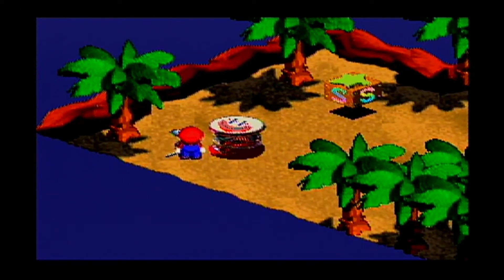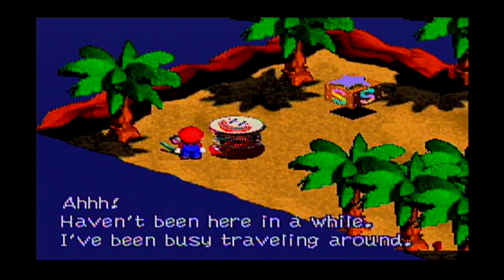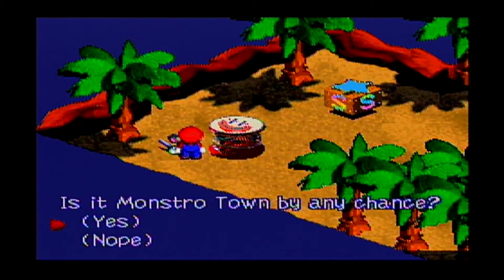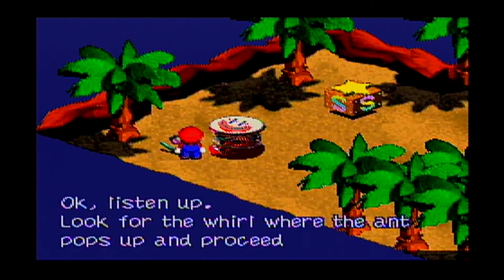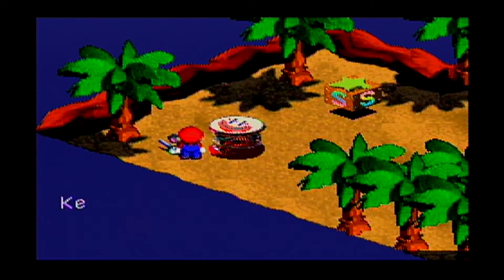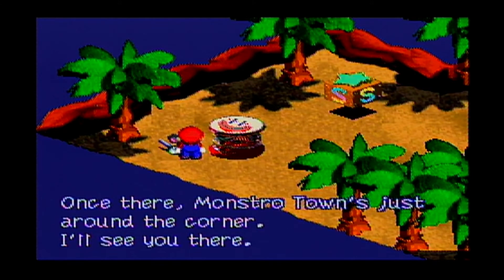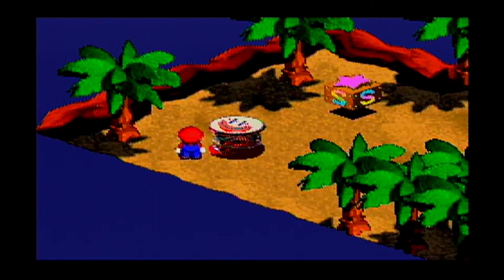Peach is really good for healing. Where are you headed? Monstro Town? Look for a whirl where the ant pops up and proceed after it. Keep following it, and you'll find your way underground. Once you're there, Monstro Town's just around the corner.